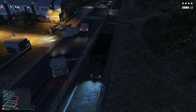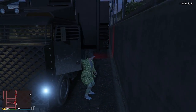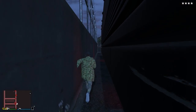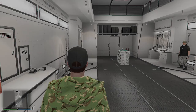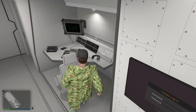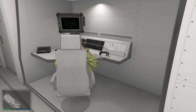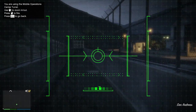Now moving on — as you guys know, by going inside of your mobile operation center or entering your underground bunker with a wanted level, you'll instantly lose that wanted level. But what happens when you take your mobile operation center into the military base, where you get a wanted level instantly no matter what you do, and you go inside your MOC there? Well, as you can see, I took my mobile operation center into the military base and went into it, and even though I'm still in the military base, I still lost my wanted level. So you can lose your wanted level no matter what location you're at, even when inside the military base.